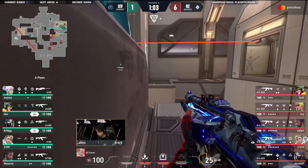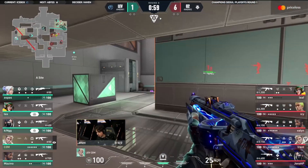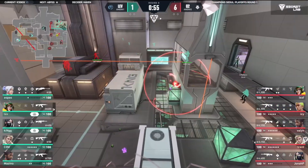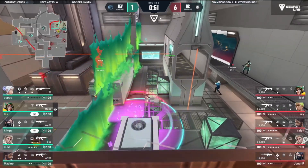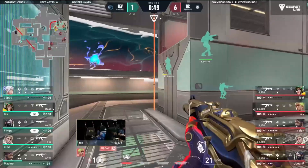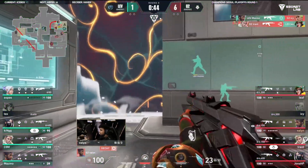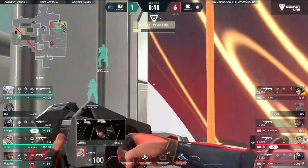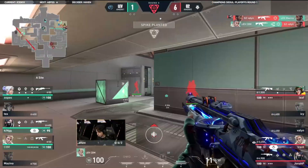A site has been just dominated by G2. Avoiding the Operator once again, but they're running into a stack here with Tex's utility. There are three here. Tex has his ult, King has his ult. He's playing so aggressive in back site - that's back-to-back rounds he's done that. A 3B as well - they'll take that any day.